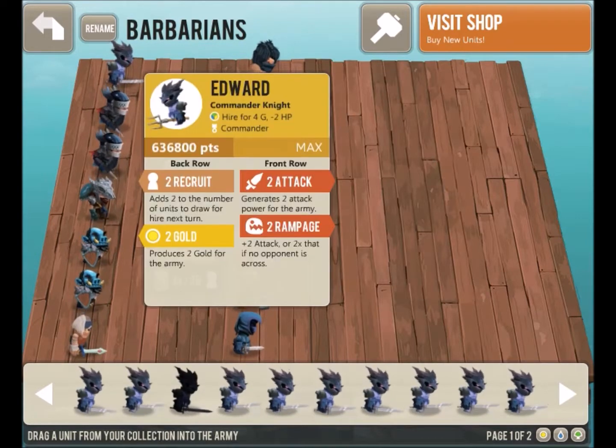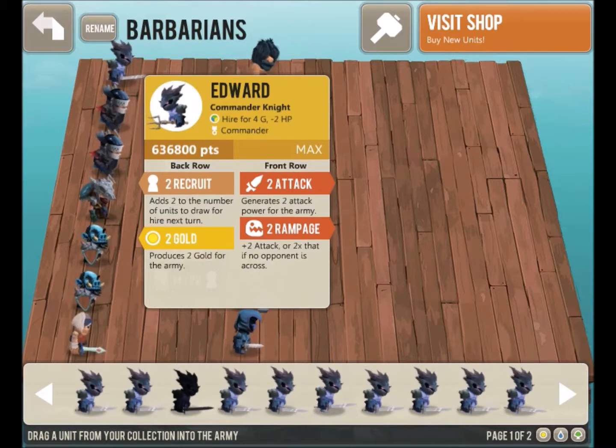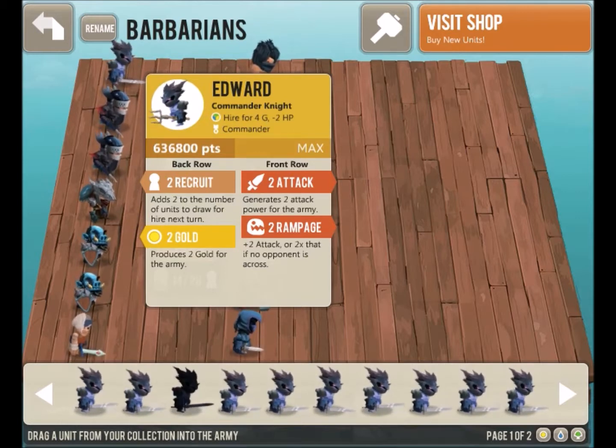Usually in Barbarian decks, your commander would have the Barbarian typing. Since I don't usually play Barbarians, I don't actually have a commander with that criteria, so instead I chose to run Edward, who I had explained in my last video. If you plan on running Barbarians yourself, you should probably make a commander with the Barbarian typing. For now, let's head into the game.